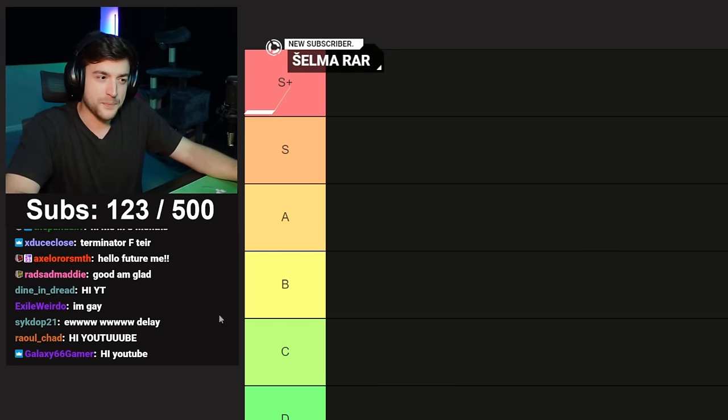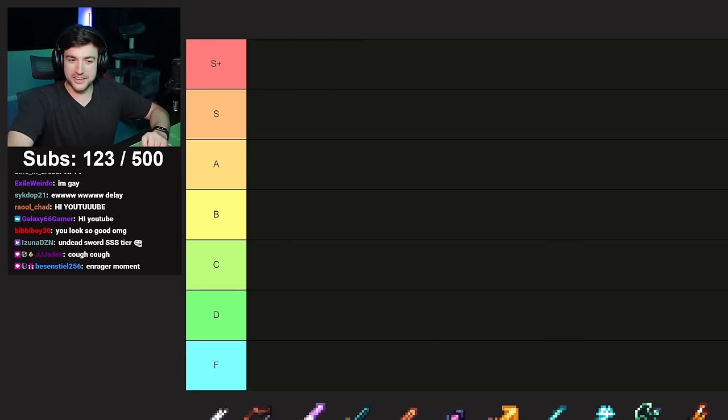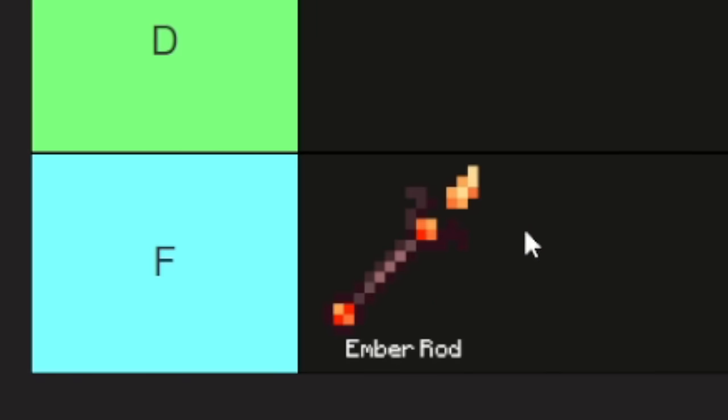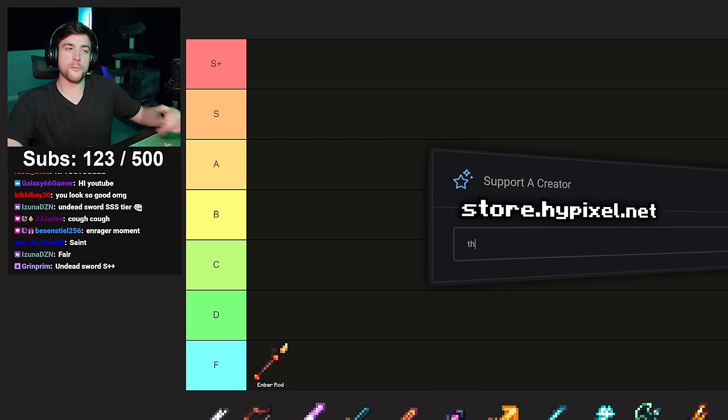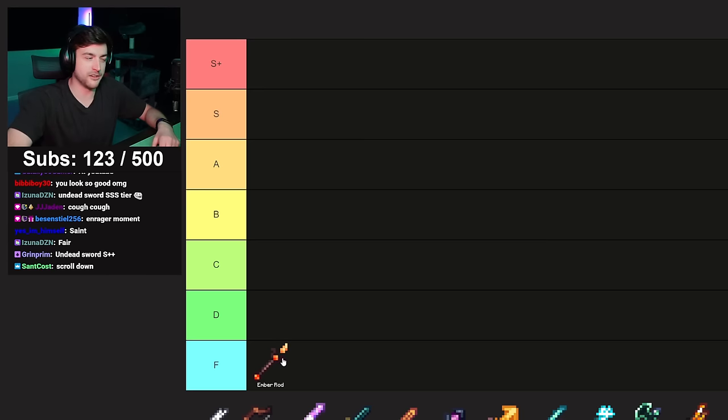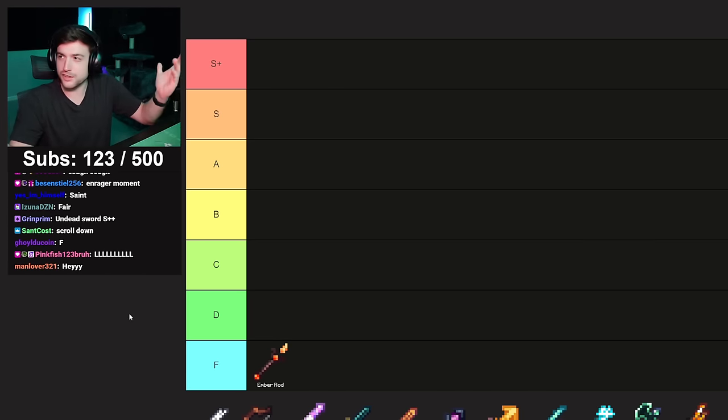That empty slot is really annoying. This is a great one to start with: the Ember Rod. Take it out of museum or put it back in — the loophole for magma boss. It breaks your chests on your private island, always has, and you can't even obtain it. It's just an empty slot in the museum.